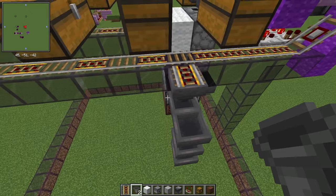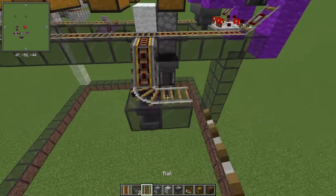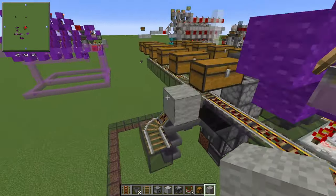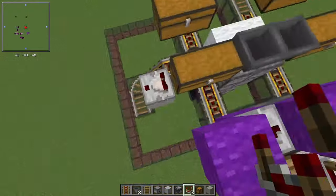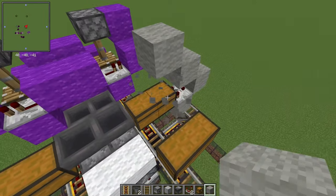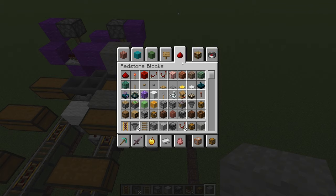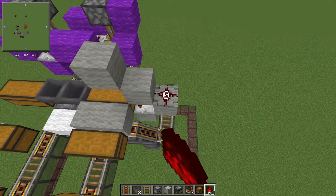Place down the powered rail leading into two normal rails. To make the rail selector, get a comparator and place a block next to the chest and put the comparator right on top. Put a block in front of that and build up and backwards by three. Then place two solid blocks next to the chest on top of the normal rail.